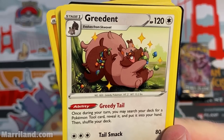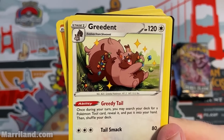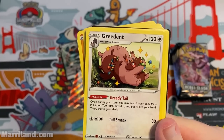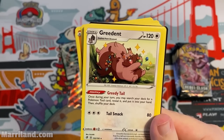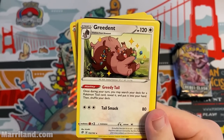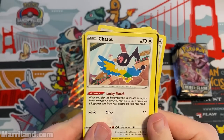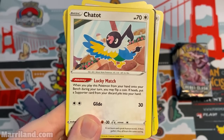Greedent — I actually like Greedent, controversial opinion. It's a big derp but when I first saw it in Sword and Shield I loved it. Just so happy-looking. Greedy Tail: once per turn search your deck for a Pokemon Tool card, reveal it, and put it into your hand — not bad. Tail Smack three for 80. Could work well in decks that utilize Pokemon tools.